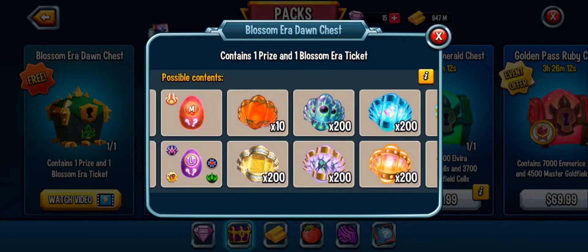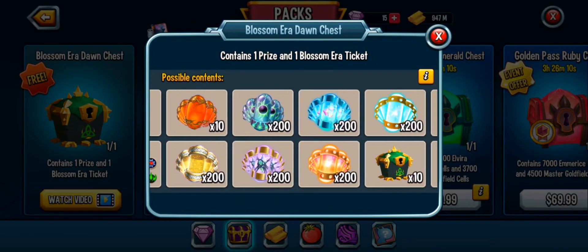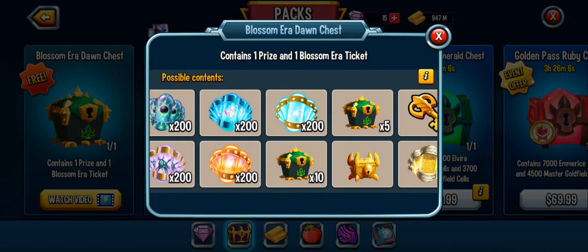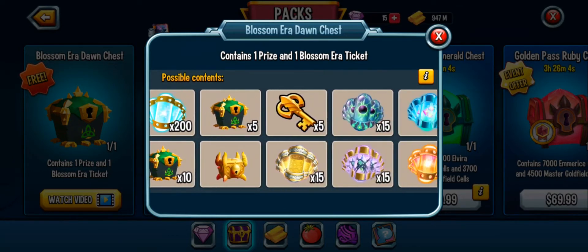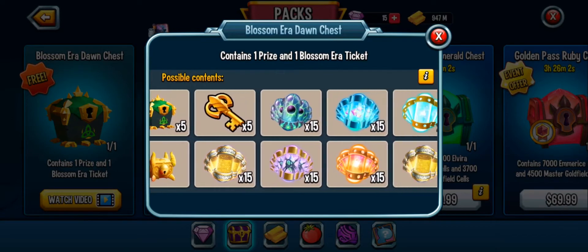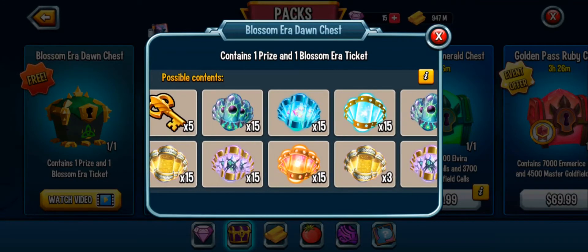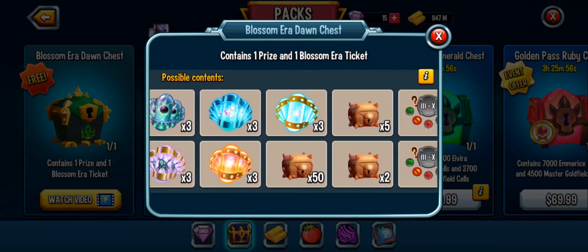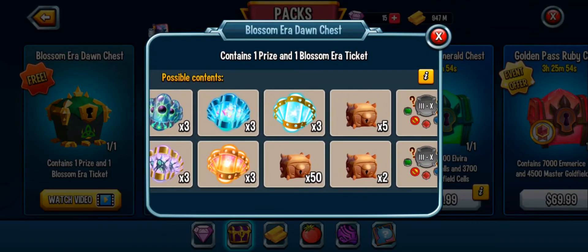You can get mythics, legendaries, materials used for ranking up, and more chests of the Blossom Era relic. There's just so much in this honestly — it's kind of really cool, probably like other chests from the past.